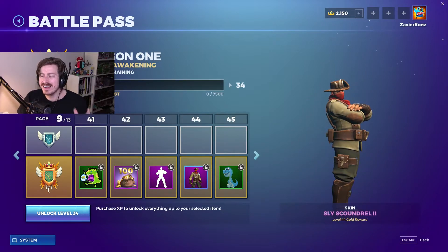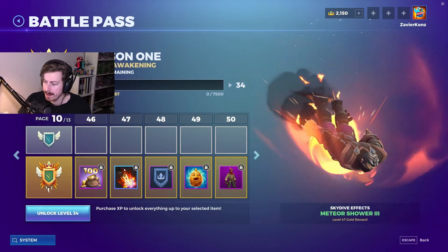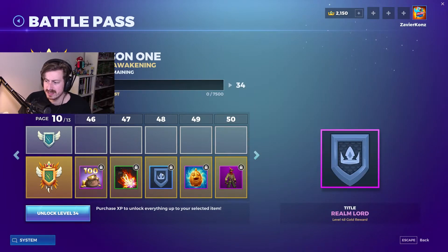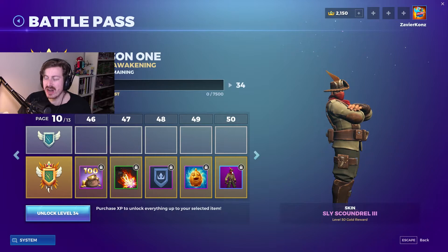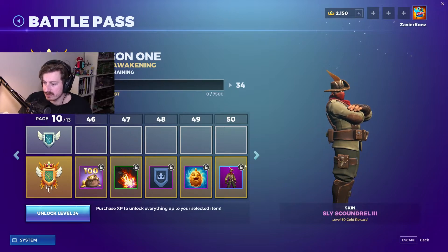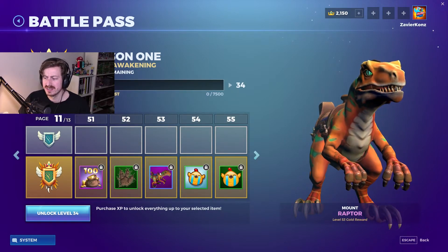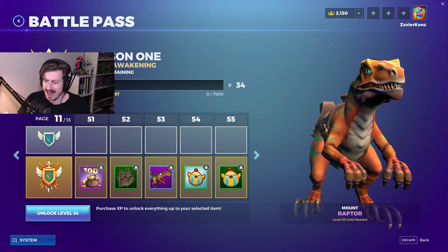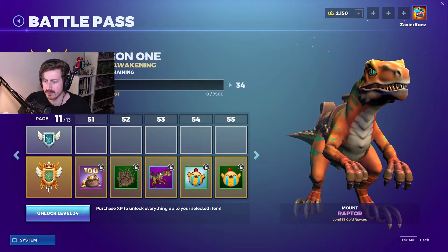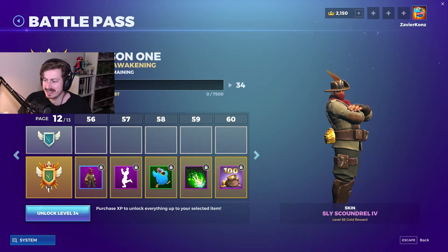There's a Chicken Dance emote as well. Sly Scoundrel 2 comes with a little hat. Meteor Shower 3 now has smoke added at the end. You can get the 'Realm Lord' title at level 48. Then Sly Scoundrel 3 with a feather in the hat and extra accessories. There's also another mount — the Raptor Mount — reminds me of the World of Warcraft raptor mount.